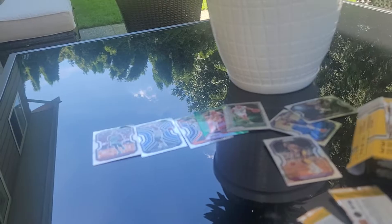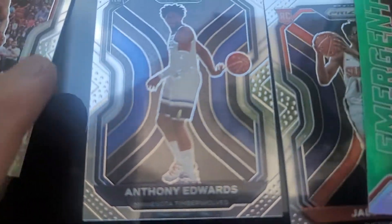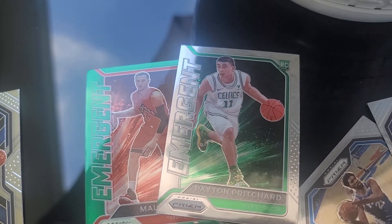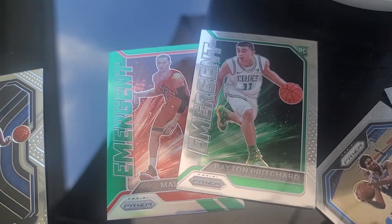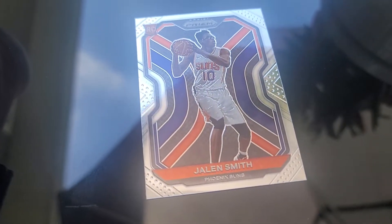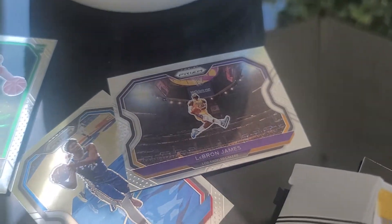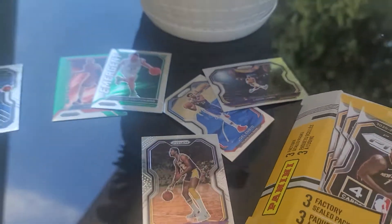Getting the cards that I wanted. Number one is that guy, number two of course — it's the number one pick, rookie card of Ant Edwards. And some silver prism — a silver prism of Duncan. And two emergent, one is a green prism — Malachi Flynn and Peyton Pritchard. And a rookie card of Jalen Smith. That's a good box, that's a good one. Got my money back for sure. Thanks for watching, bye.